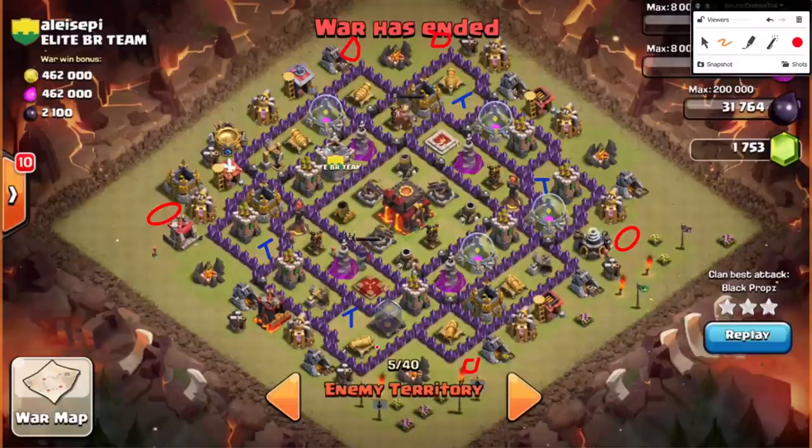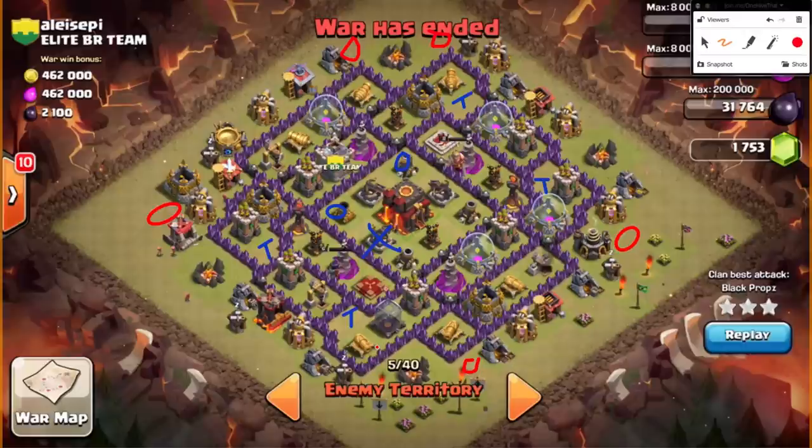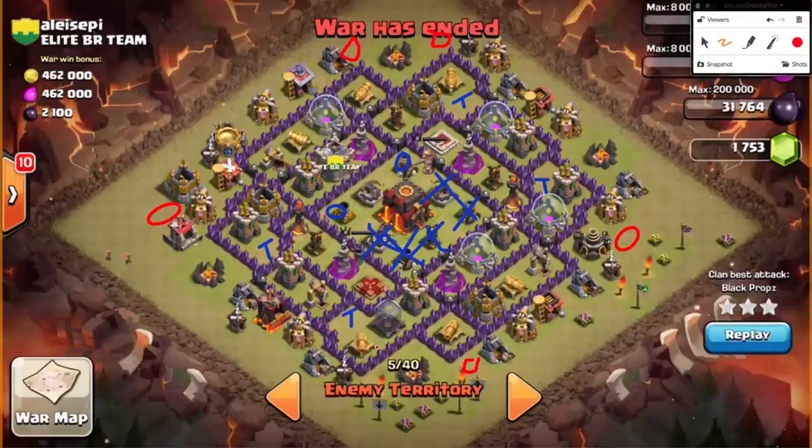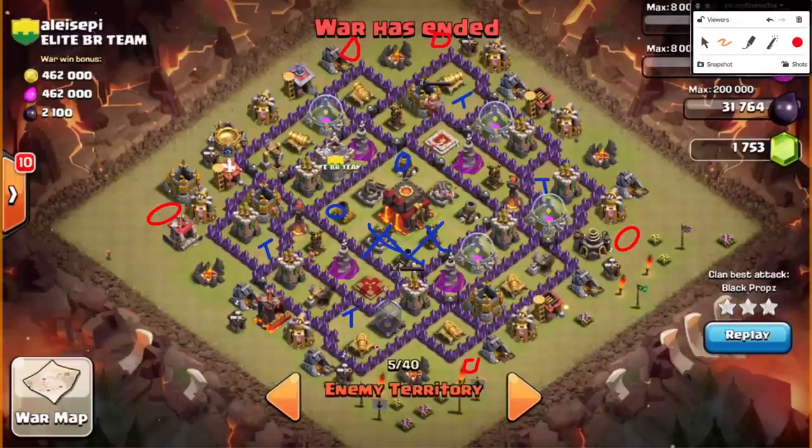The same sort of rules apply — it's just different because of the inferno towers. You have to know how to handle the inferno towers, and you can't have them both set to multi. Even two level one multis is a very difficult hog attack for a Town Hall 9. The only case where you can hog two multis is when they are relatively close to each other, and there are no other defenses around, with a perfect pathway for your hogs to go from multi to multi within encompassing a rage spell.